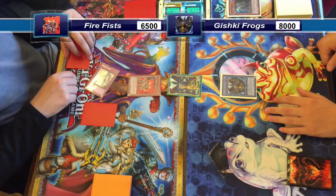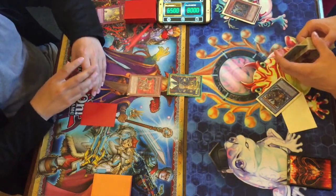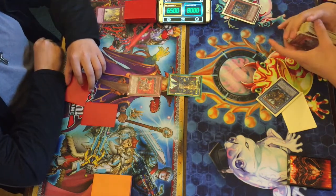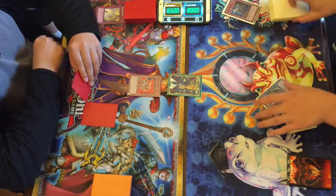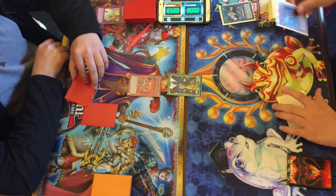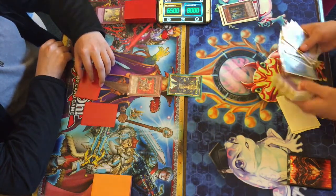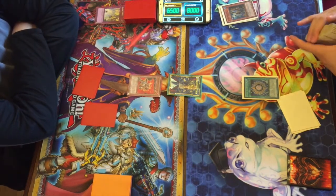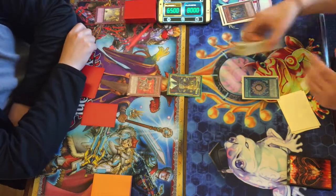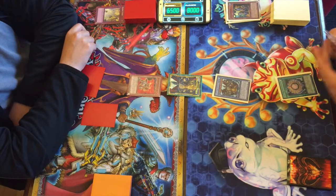Zeal Gigas has a cool effect: by paying 1000 life points you can look at the top card of the deck, and if it's a Gishki you can shuffle a card from the opponent's field into the deck. But it doesn't seem to matter — Brandon uses Solemn Strike to negate the effect. However, Larson activates Aquamir to bounce Zeal Gigas back to hand and return Aquamir to deck. He uses Salvage to bring back the Shadow, discards Shadow to search another Aquamir, and gets Zeal Gigas right back on the field. That Solemn Strike did virtually nothing.